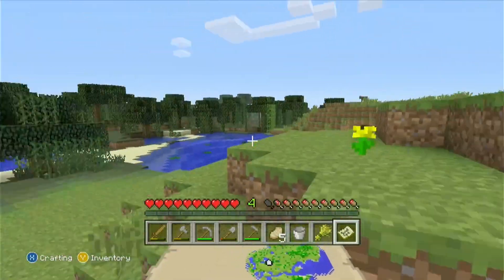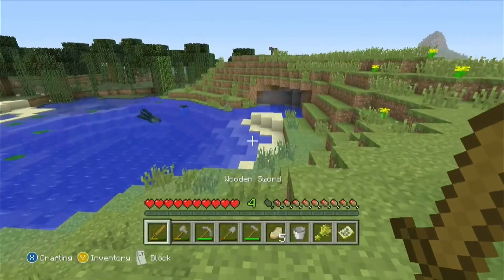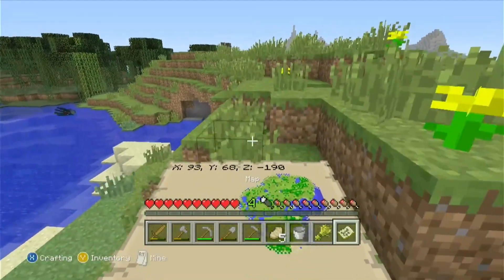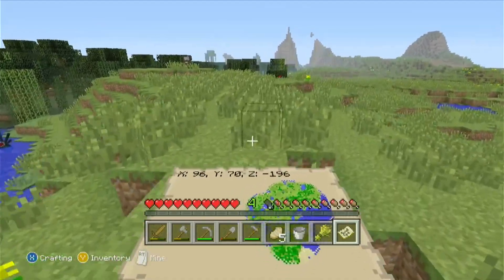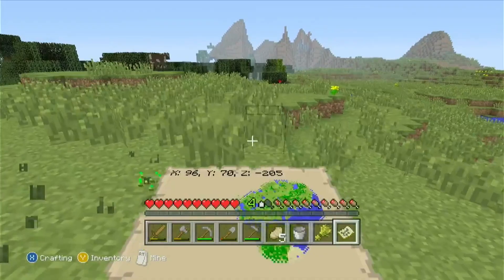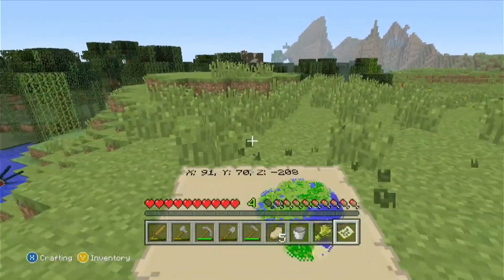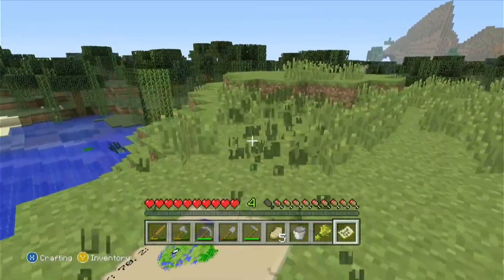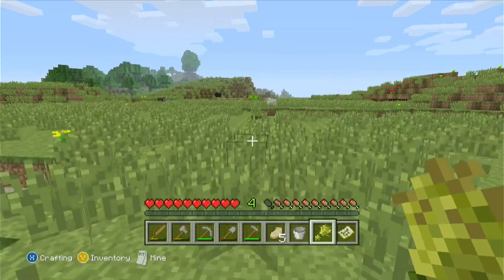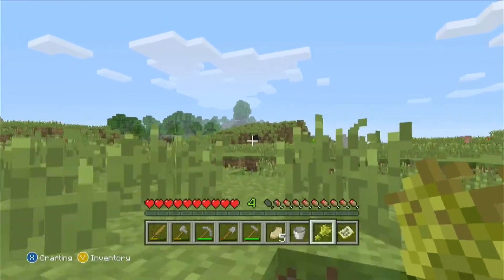Last episode I was talking about how the developers designed this game with the player's best interest in mind — here's another example. Grass drops wheat seeds noticeably more often than on Java Edition. It's a nice quality of life thing — you just don't have to break as much grass. I've now got 35 seeds, which should be enough to finish one of the farms.